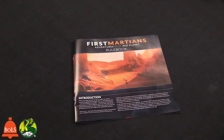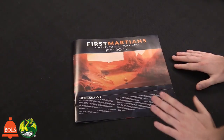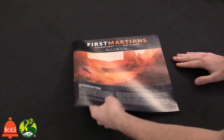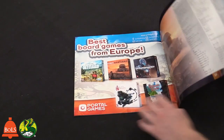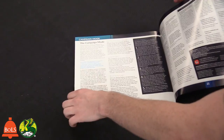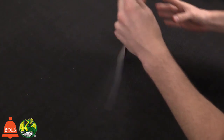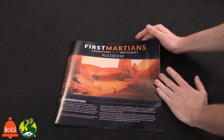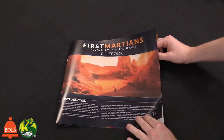Here's the rulebook for First Martians — it is a bit big, about 20 to 24 pages, though a lot of it is in the back. But there is an app, so you don't need to worry too much. It's a one to two hour game, so this is not a pick-up-in-30-minutes situation.